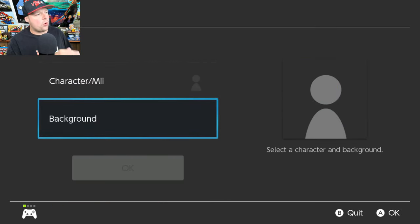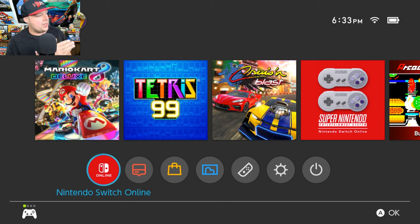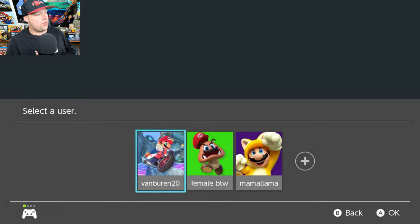I'm going to show you there's a whole new menu with a bunch more new options that is not in the system menu. What we need to do is get out of here and go to the red icon — the Nintendo Switch Online tab on the bottom left of your home screen. Go ahead and just go to that.